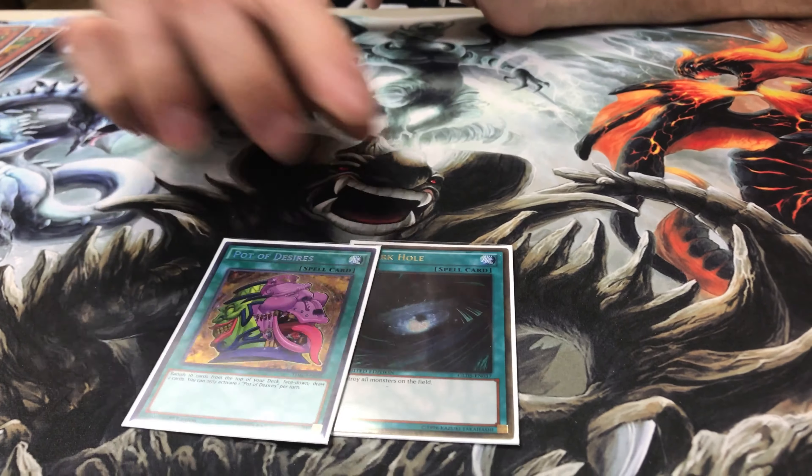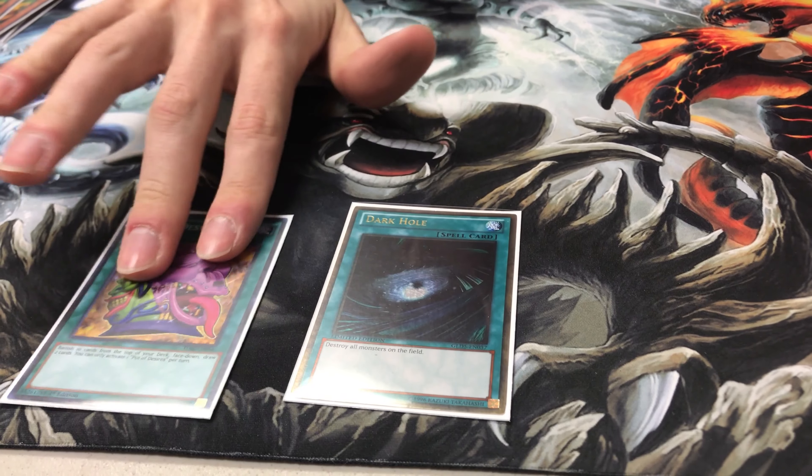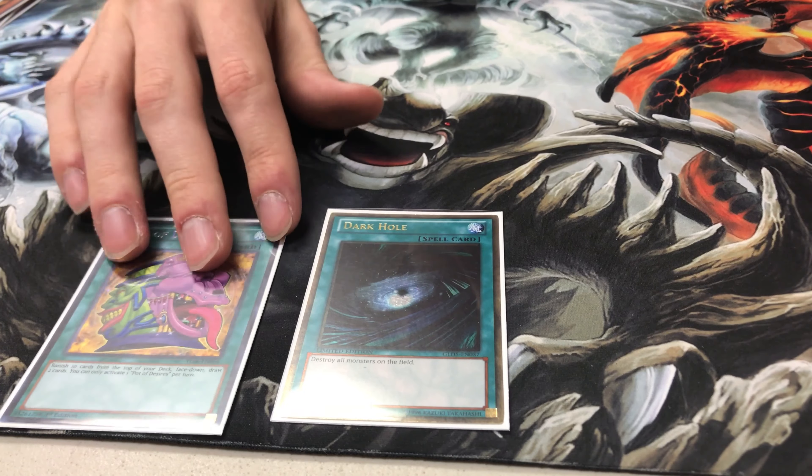Then we have one Dark Hole and one Pot of Desires. Just testing these out — I'm not really liking Pot of Desires. I'm thinking of taking it out for something else in the side deck. Let me know what you guys think.